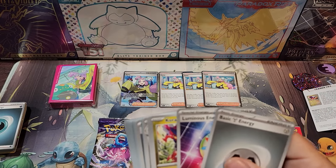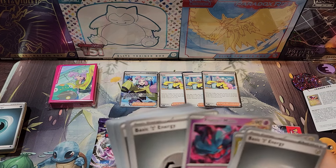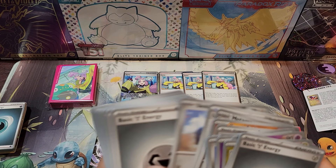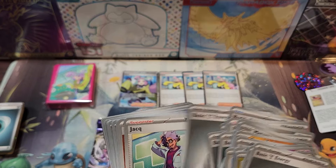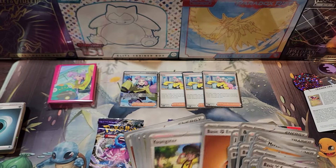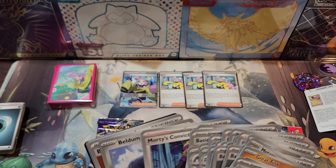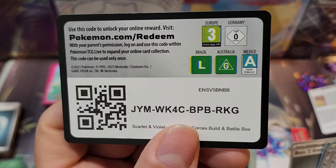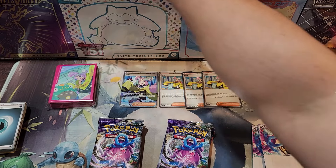Luminous energy, Choridon, Midtongue, Fluttermane, Beldum, Great Tusk. Oh, there's the Buddy-Buddy Poffin — seems to be a pretty good card to use. It's just kind of like a metal deck. There's a code card for you guys. Let's put this on the side.